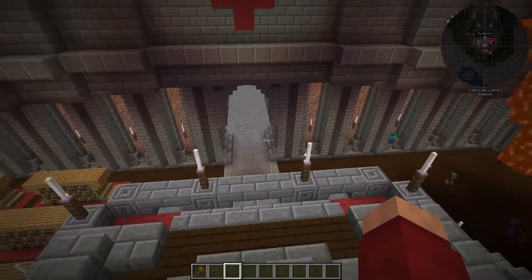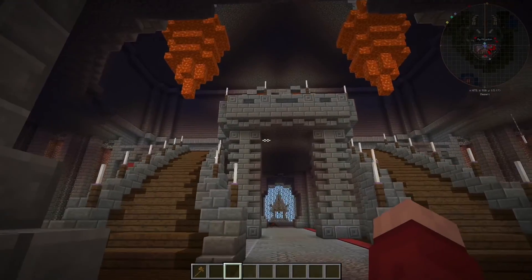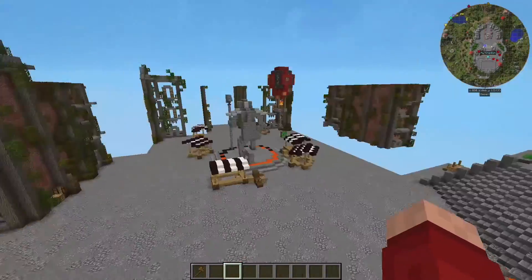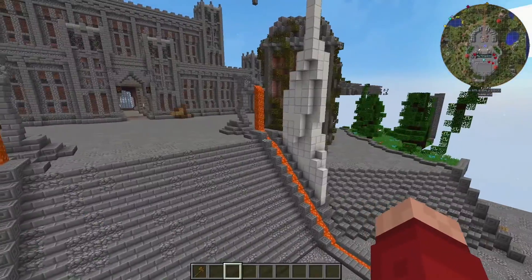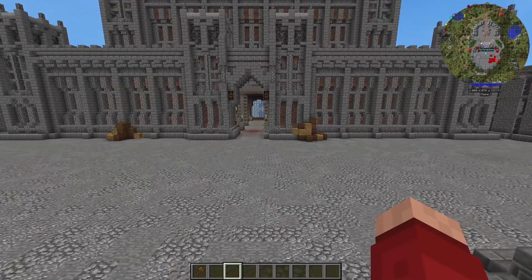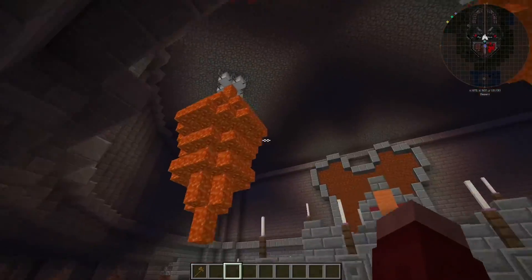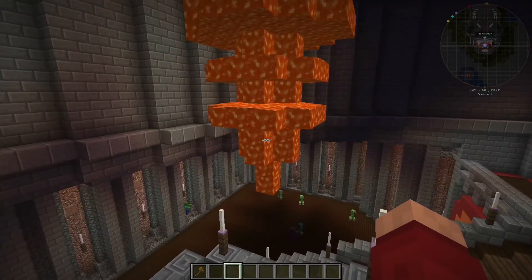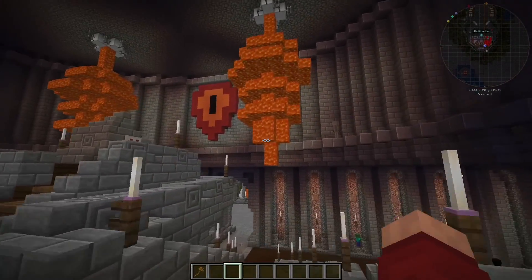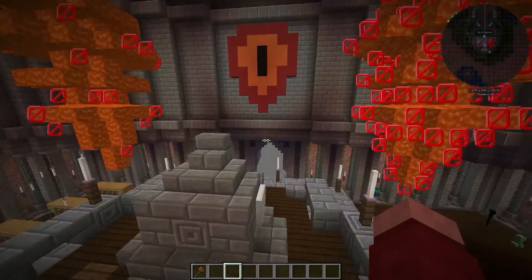We're using lava a lot here in our kingdom — it kind of resembles molten iron. That's how I started using it here. It fits the theme of an armor kingdom — they smith their own armor so they need heat sources. I first made glass chandeliers and I didn't really like them; they didn't fit the theme. So I decided to make them out of lava instead. You cannot go into them — it's all barriers — so no worries there.